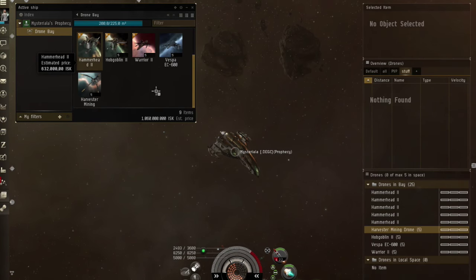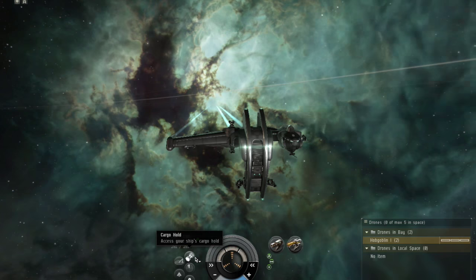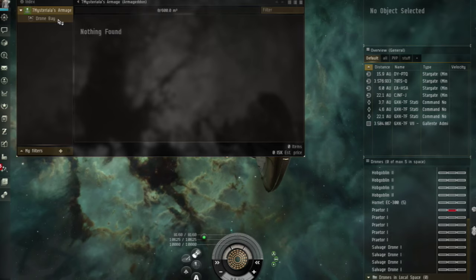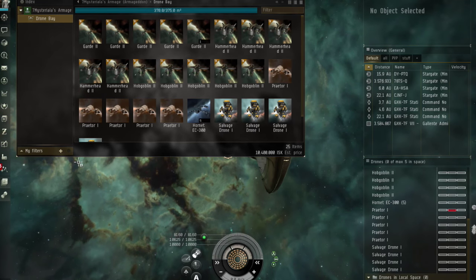Drones are stored in a drone bay, which is a specialized cargo bay of your ship. Almost every ship has a drone bay, however small. Drones take up space in this drone bay.